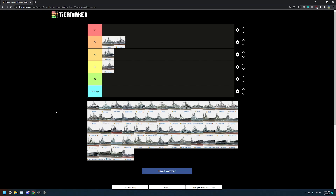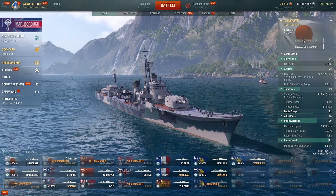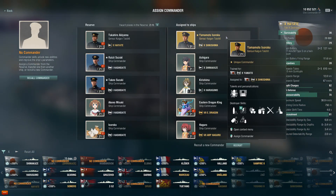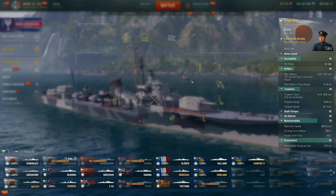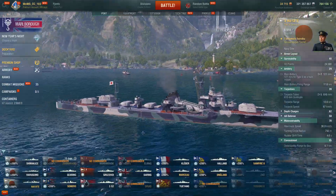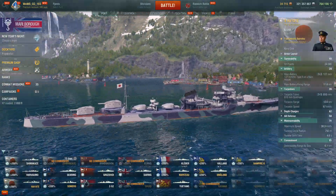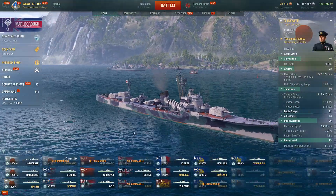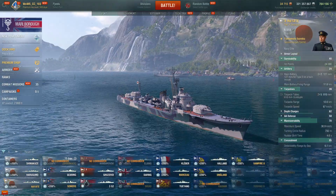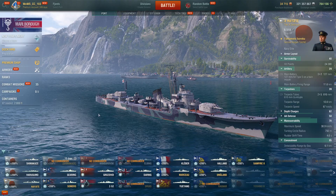This is probably the first controversial ranking on the list — people might say this ship belongs in garbage tier. The Hayate — I'll put it in B tier. I'll admit I'm a little biased because I'm a big fan of Hayate. As of this video I'm ranked number one on the NA leaderboard on Hayate. I'm not trying to toot my own horn — it's a rare ship and not many people care about leaderboarding it, so someone could probably beat me. But I quite like this boat.